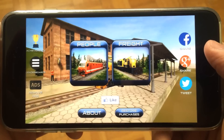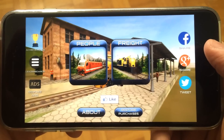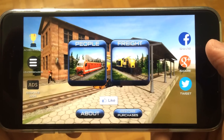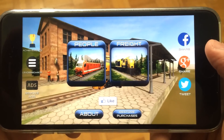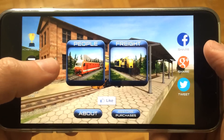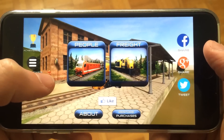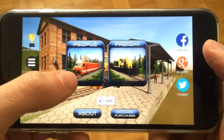Jumping straight into the game, we've got two different options to choose from: the people train and the freight train. These two are the classic types of trains and it doesn't make much of a difference except for the kind of stuff you see behind the train.